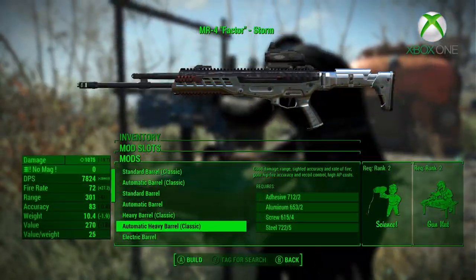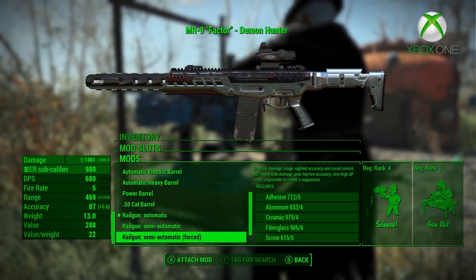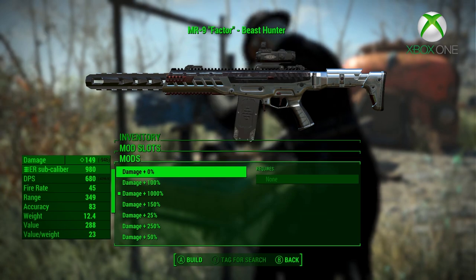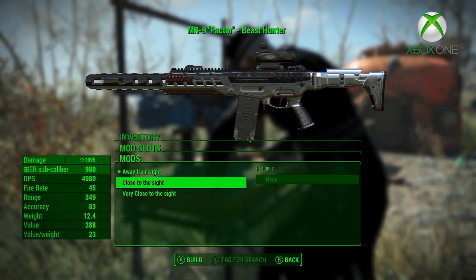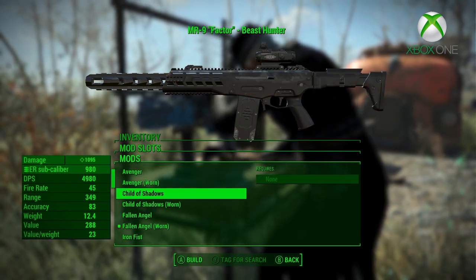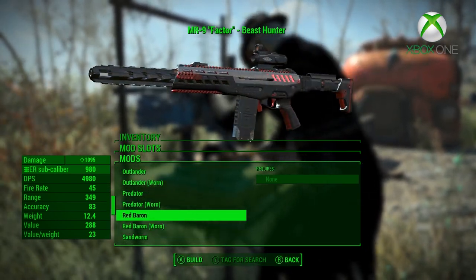This weapon has a massive number of customization options, including 4 receivers, 16 barrels, 5 stocks, 6 sights, 11 reticles, 28 skins, 6 attachments, and a partridge in a pear tree — I added the last thing for comedic effect. There is no partridge, or a tree to speak of.